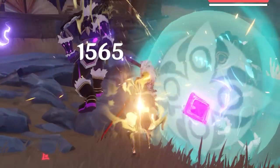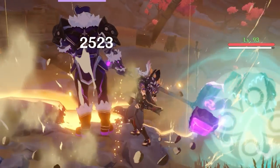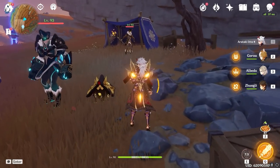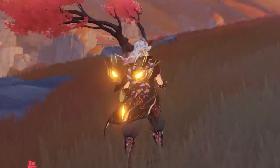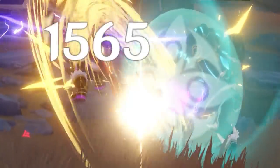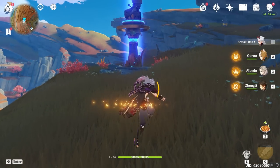Itto's charge attacks aren't typical to a normal melee user's — they actually make up a large chunk of his total damage. When Itto performs charge attacks, instead of consuming stamina like most other characters, he consumes his Superlative Superstrength stacks to perform Kesagiri slashes. Upon consuming your last stack, Itto will smash the ground with a big final instance of damage. Note: if you attempt to charge attack with no stacks, he'll just perform a weak little spin.